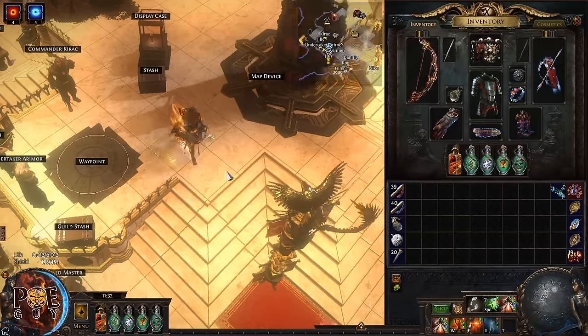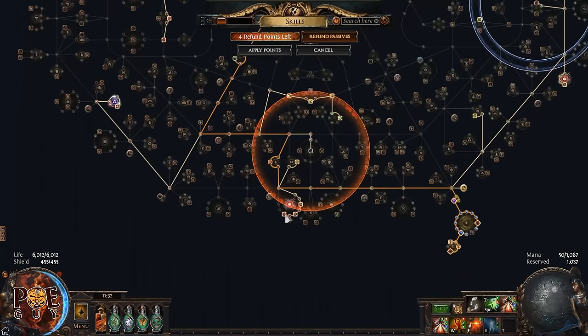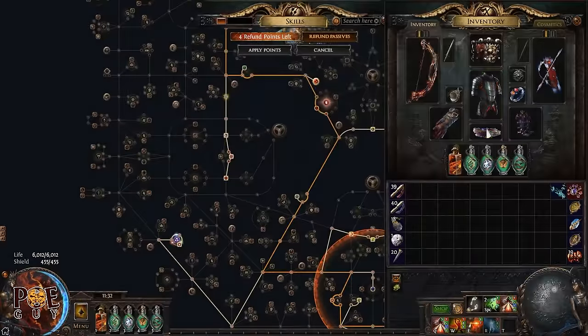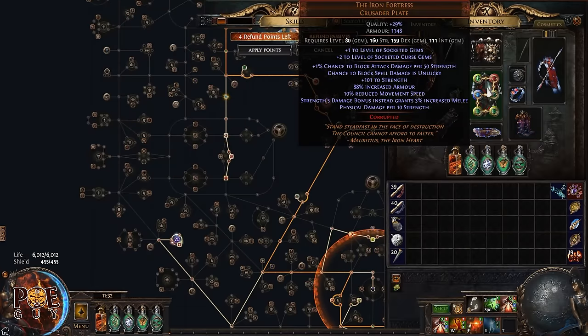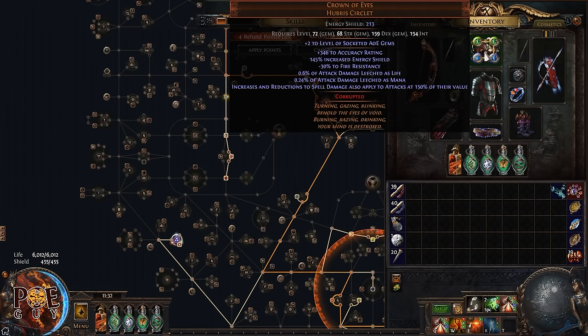One extra totem is huge — with Hierophant you get 5% more damage per totem, 1% more life regen per totem, more armor, more movement speed. The '+1 level of socketed gems' also bumps up all support gems. You can also buy the '+2 levels of projectile gems' corruption since Shrapnel Ballista has the projectile tag — it goes to level 22 or 23, giving you another extra totem.